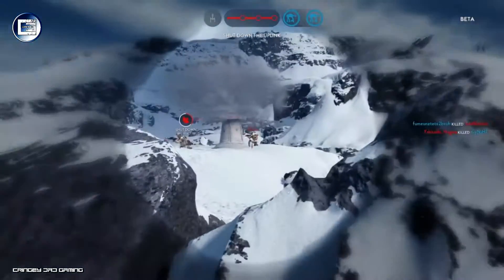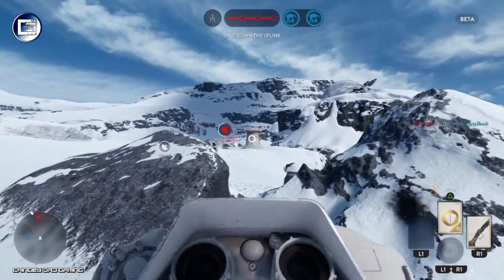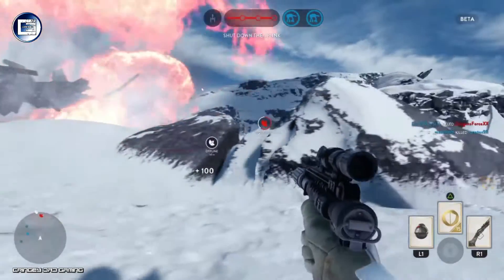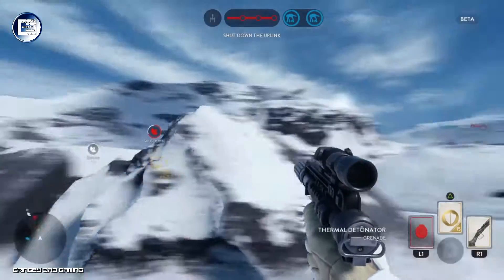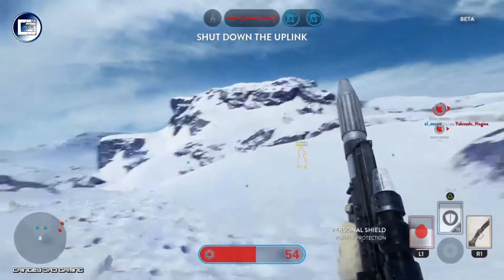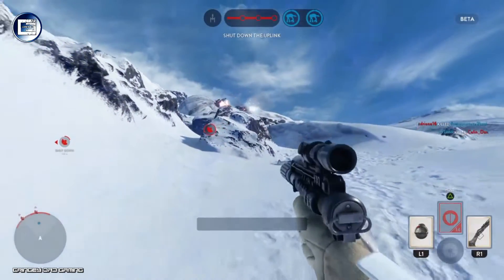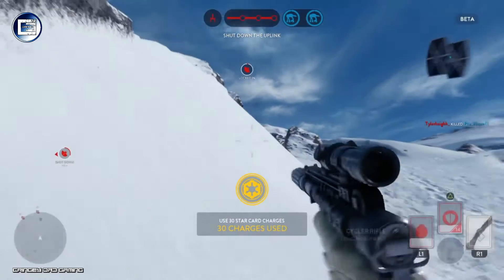The game mode is pretty full-on. As you're playing through you'll find power-ups and pickups — like the aerial strike I just used there. You pick up vehicles like X-wings and TIE fighters from little round blue icons scattered across the map. There's also a Luke Skywalker and a Darth Vader power-up that everyone gets a chance to play if they manage to pick them up.